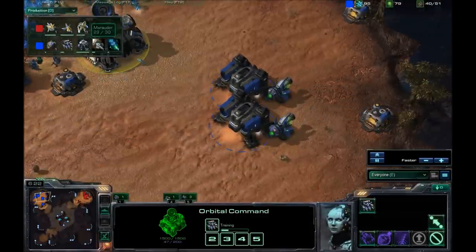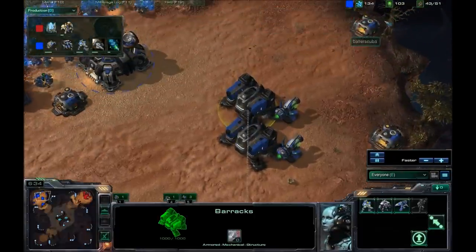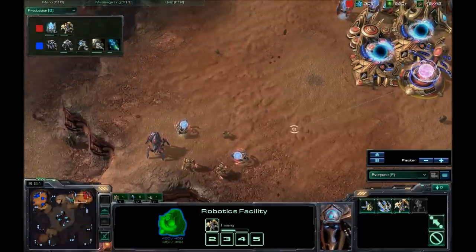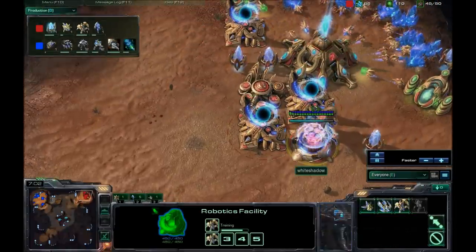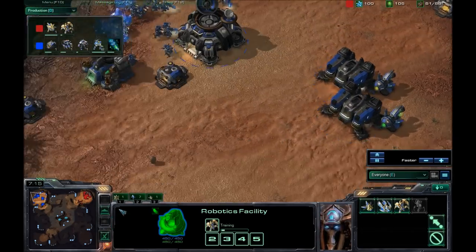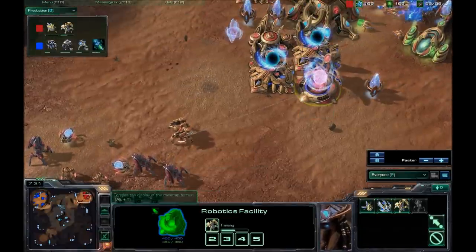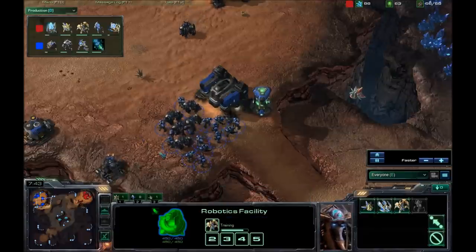Stimpak and Concussive Shells are on the way for me. Three barracks are fully completed and Minerals and Gas are way down because of it. We are going to be seeing an Immortal come out for him — I scan at a very nice time here, I must commend myself. Although the Observer is coming into my base, I did see his entire army along with his production facilities. I knew about that first warp gate, so I know he's on 3-gate robo with Immortals coming out. I hadn't confirmed Immortals specifically, but I assumed it because I've not seen a player get a robotics facility up that early and stick with just Observers.